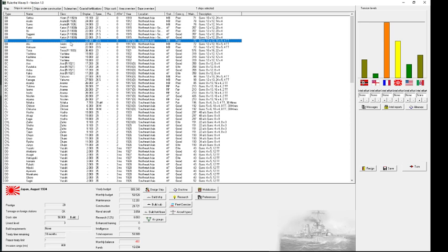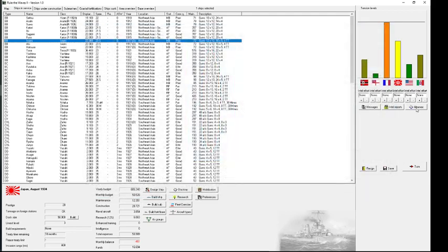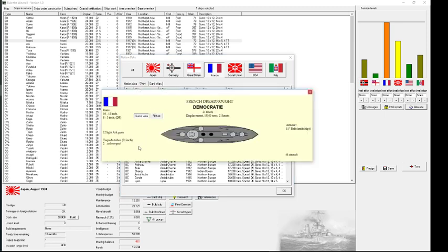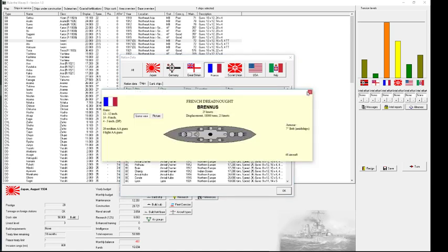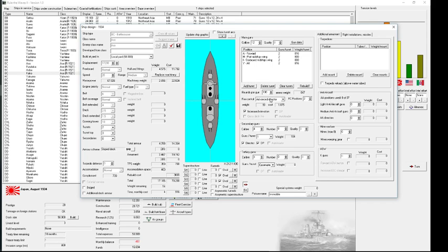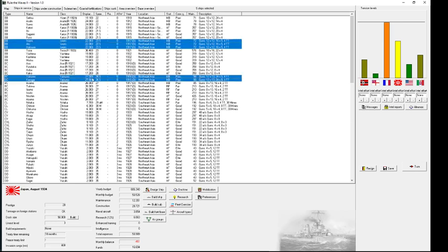I could send those Iwami-class battleships, but they only have basic directors, so it would be really risky if the French have modernized theirs. There's a display showing 48 aircraft on multiple ships — that must be a bug in the display. Either way, I hardly have any modernized ships with more than improved directors, so I guess I'm going to send everything I have in short-range there just to make sure there is something at all.